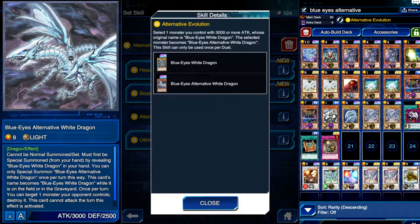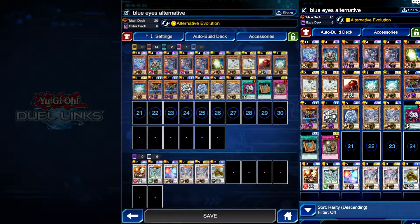This is the big boy right here. This card cannot be normal summoned or set — it must be special summoned by revealing Blue Eyes White Dragon. Obviously we can't do that the normal way; that part doesn't matter. That's how you summon it normally, which is why they probably didn't give us an actual copy of this card. If you're running Blue Eyes, you can always press Blue Eyes Alternative White Dragon once per turn. This card's name becomes Blue Eyes White Dragon once on the field or in the graveyard. Once per turn, you can target one monster your opponent controls and destroy it, but this card cannot attack the turn you use that effect. It's basically a free monster popper — whereas Dragon Spirit of White is a free back row popper.